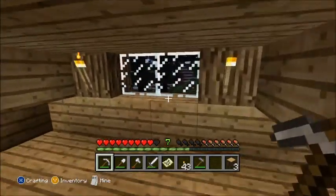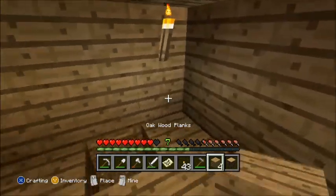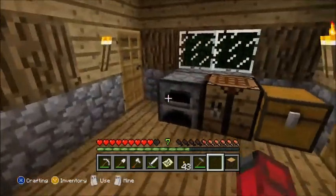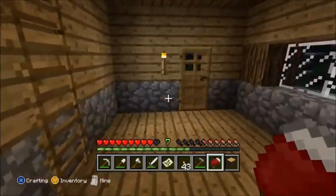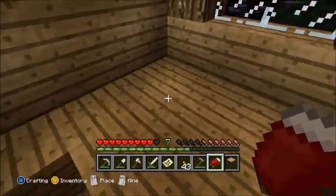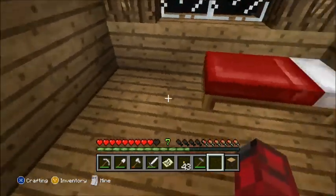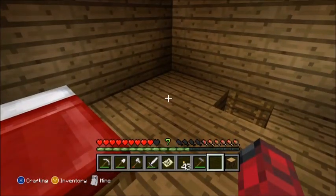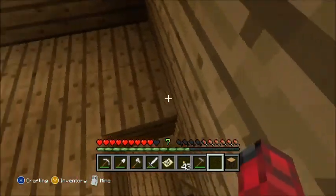Looks like we've done the upstairs, let's just fill out these bits here. This room here can now be turned into a storeroom — you can put your chests and things in there. And this room up here can now be turned into your bedroom, so put your bed where you want. You can put whatever you want up here, like chests, furnace, bookcases, whatever. You could even put an enchanting table up here if you wanted to, but for now I'll just leave it as a bedroom.